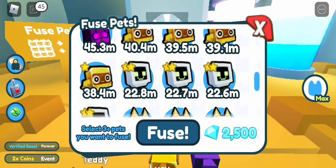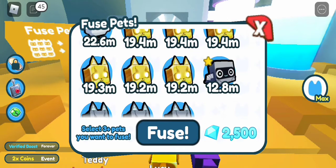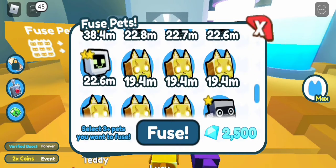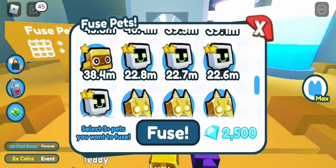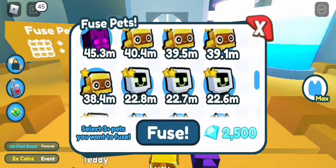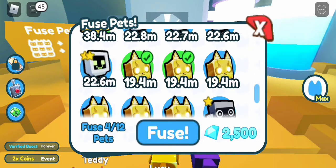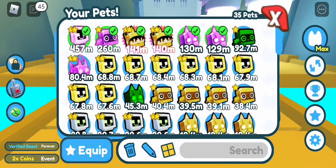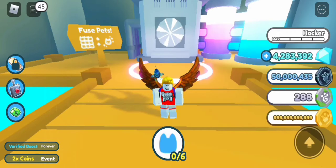So I learned this fusing method — you need nine golden cyber fox to get a golden happy computer. I just made that earlier, so I only have six. Let's try two golden robots and two golden cyber fox, and it will give you a golden happy computer. Let's see what we get.